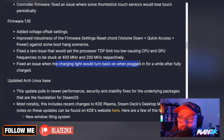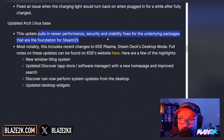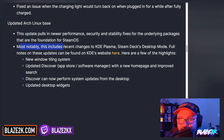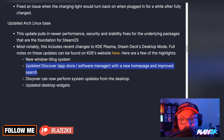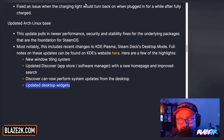Fixed an issue where the charging light would turn back on when plugged in for a while after being fully charged — that's happened a few times to me as well. They've updated the Arch Linux base; this update pulls in newer performance, security, and stability fixes for underlying packages that are the foundation of SteamOS, so we're going to see some performance improvements because of this. Most notably, this includes recent changes to KDE Plasma — Steam's desktop mode. A few highlights: a new window tiling system, an updated Discover App Store software manager with a new homepage and improved search, and Discover can now perform system updates from the desktop.